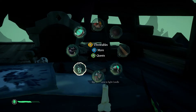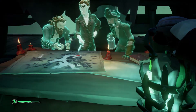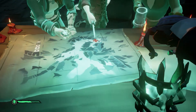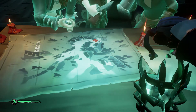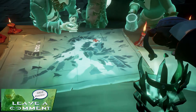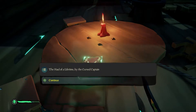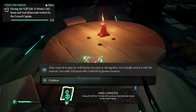Leave the cursed captain's head somewhere safe and head back into the tavern. Go further upstairs and head into the captain's quarters of the shipwreck. Use your lantern to light the candle on the table and a scene of ghosts will appear with a red X marks the spot showing on the map. This points to an area by the docks between the tavern and the lighthouse. Before you jump back down into the tavern, do a 180 and hop across to the other side of the deck and you will see the first of the cursed captain's journals.